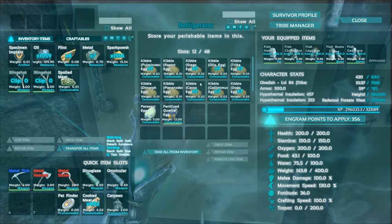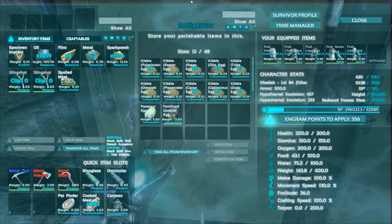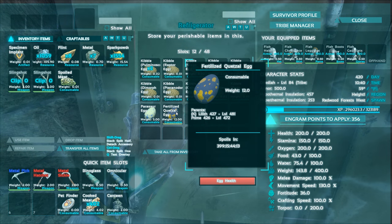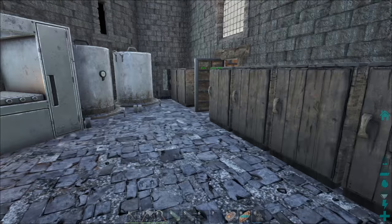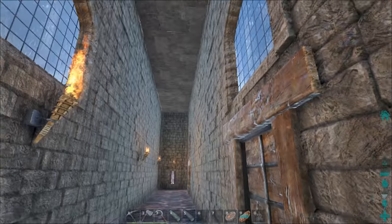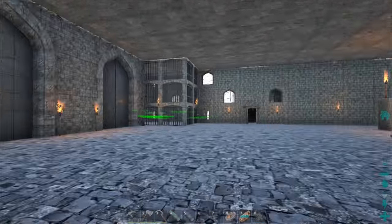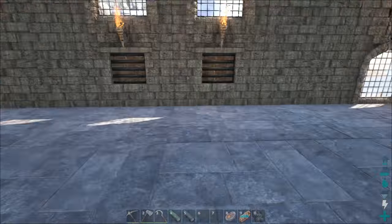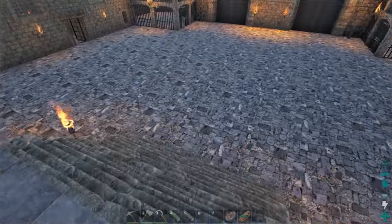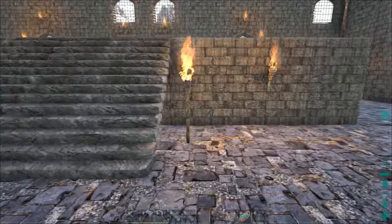We also have some kibble that we just picked up from drops, and a friend on the server hooked us up with a fertilized Quetzal egg, so maybe we'll be checking that out. I also put some torches up around the hallways and in the main room, and I built this dais — I was hoping I could find some kind of cool throne to put up here, but we don't have the Game of Thrones mod anymore, so kind of a bummer.